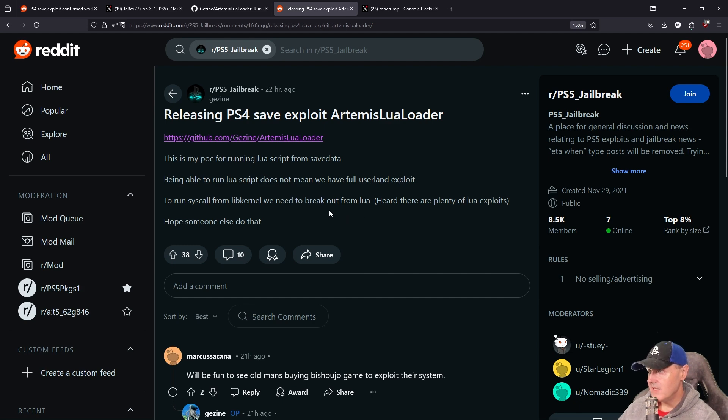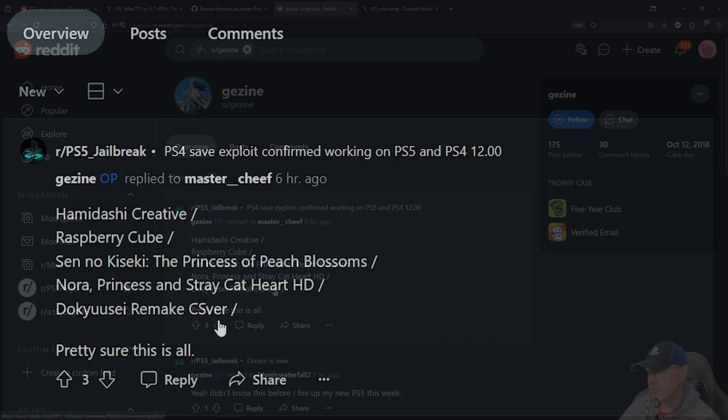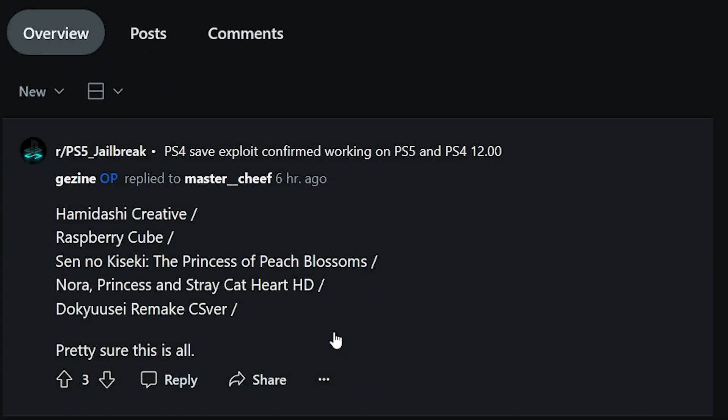One thing that has been very interesting as we've unfolded all of this is figuring out which games use this certain engine. These are the full games, so if you can get a physical copy, I think that's always the best thing to do.